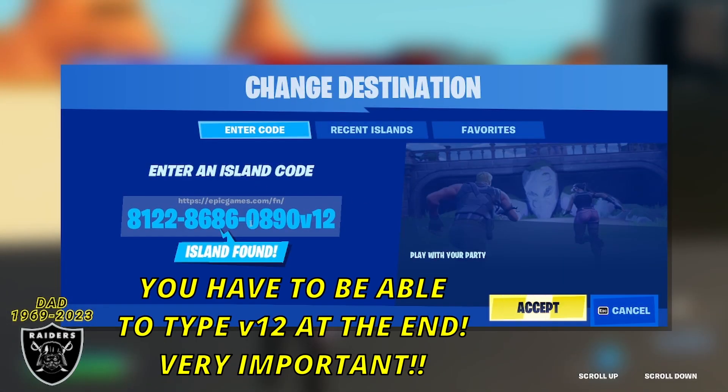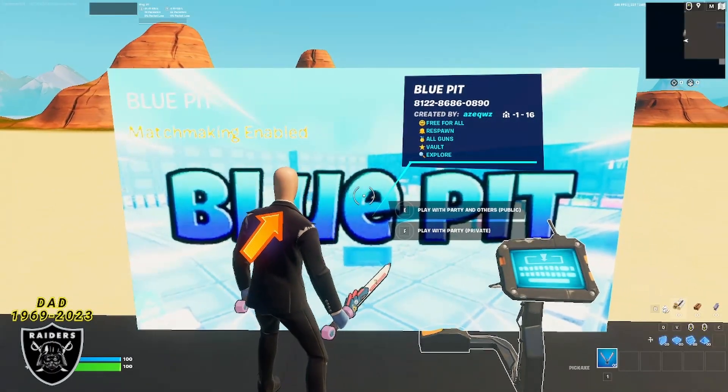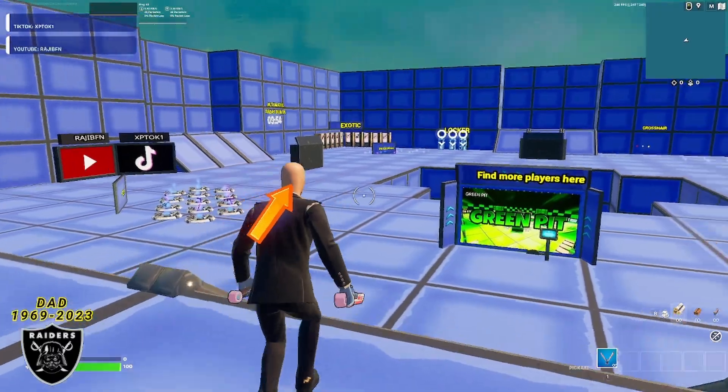Once you make your way over there, simply open the matchmaking code and paste what you see on your screen exactly as I have it. The reason we have to go through the map to enter into a second map is so we can get that v12 at the end — that is the most important part. Once you're done with that, hit accept.